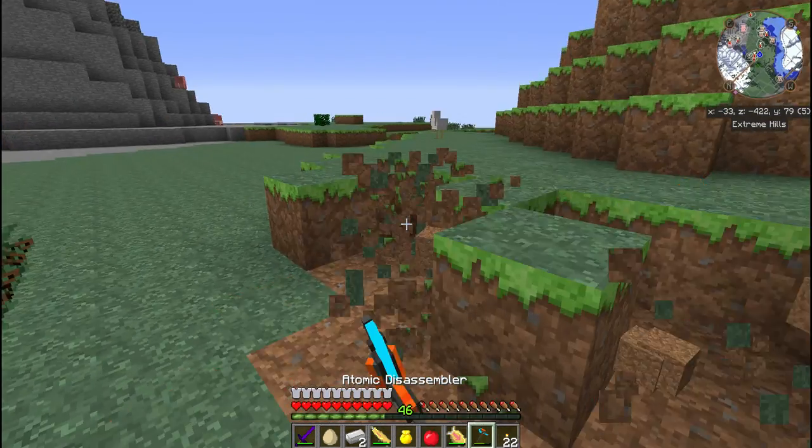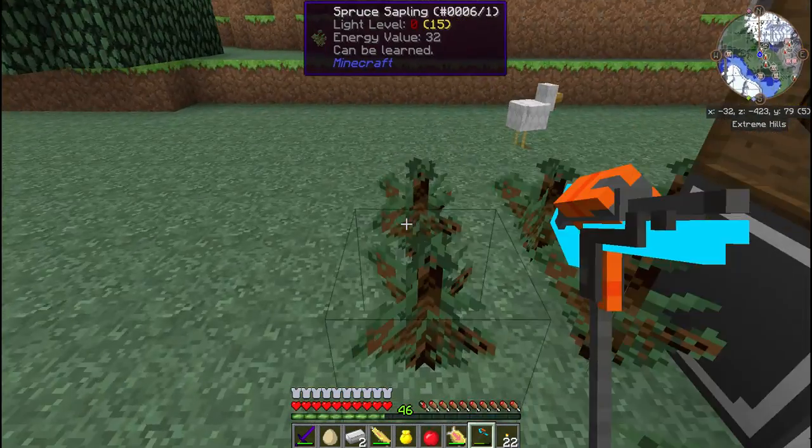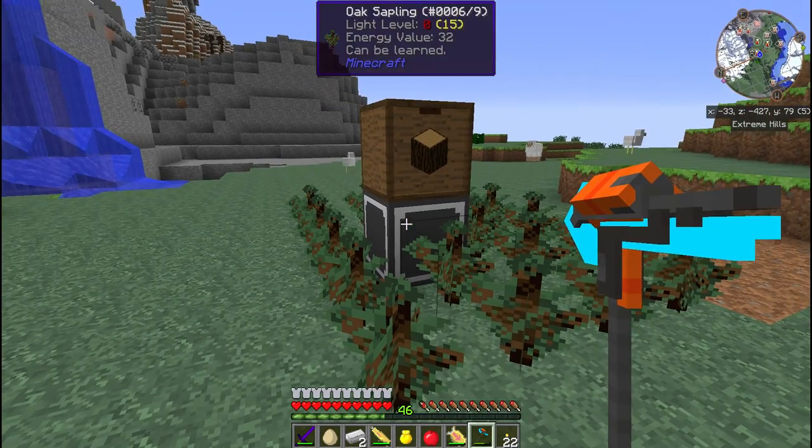I'll get rid of this side bit right here. That's why I put it where it was two out on each side. I think I need another row of upgrades, but it is the iron - same as the other one.